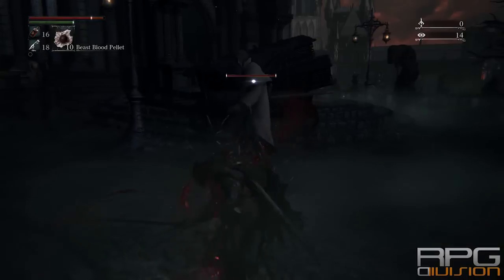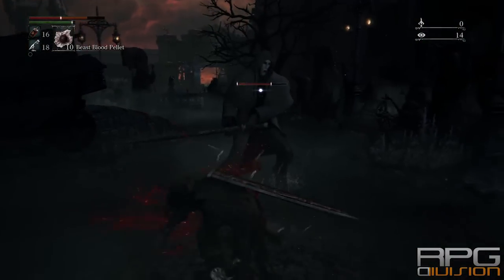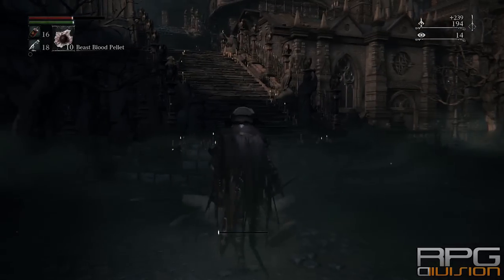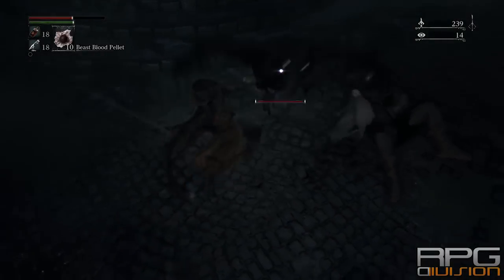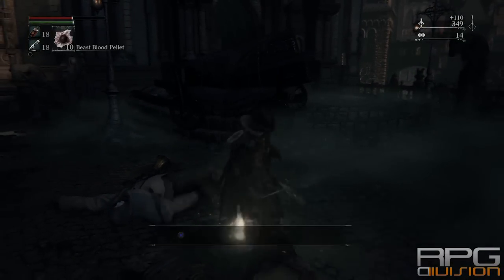First of all, go immediately from the cathedral lamp forward and you will fight these couple of enemies. After you defeat them you need to find the guy that has a bag, that is carrying a bag on his back. He's usually behind the church, you'll see now. But first of all, defeat the bloodstarred beast, then these things will pop up I think.